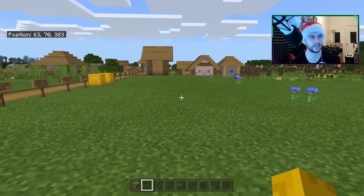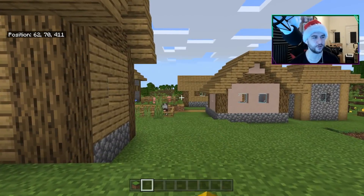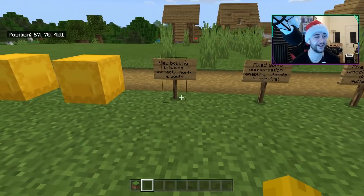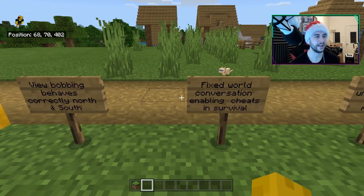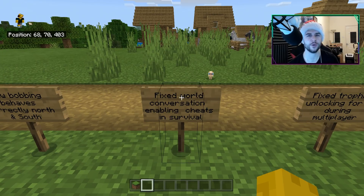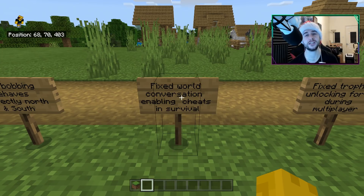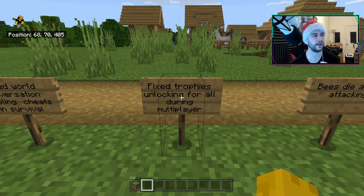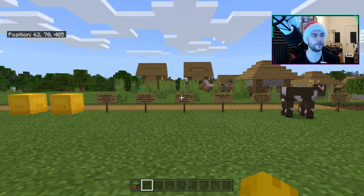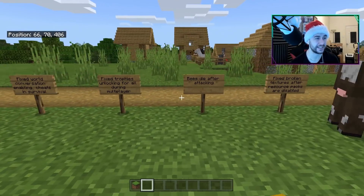The only thing I can think of with view bobbing is that soon we're going to have emotes in Minecraft — we're going to be able to dab on those haters very soon. View bobbing is still a mess even after they said they've done some fixes. Fixed world conversion enabling cheats in survival: some of you had survival worlds where cheats were enabled, which was a bug. Fixed trophies unlocking for all players during a multiplayer session — whenever one person unlocked a trophy, everybody would unlock that trophy. A really weird bug that's now been fixed.